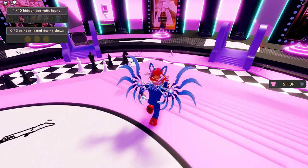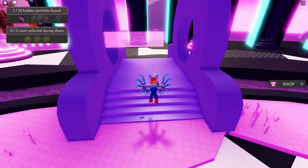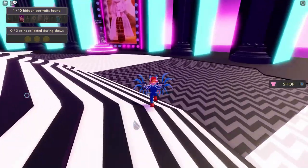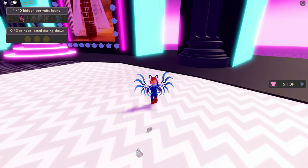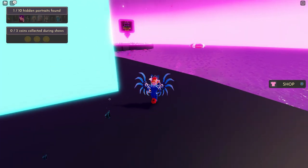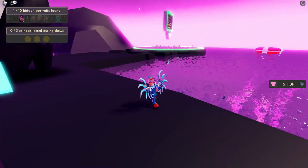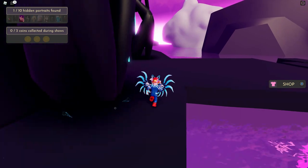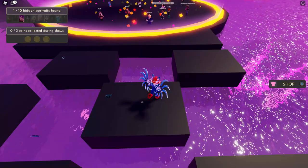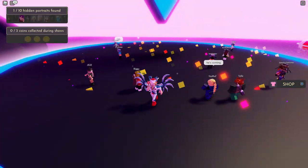Inside the game you start in the middle area. The upper left shows hidden portraits and coins — those require the live event, so you can't get them right now, but I'll show you how when it's available. For now, head toward the outside of the map where there's a big sign with an arrow pointing down for the Color Block game. Stand in the circle and wait to be counted into the next round.